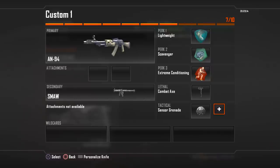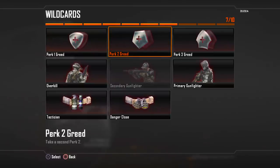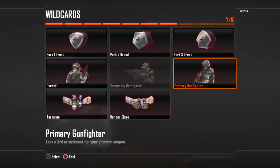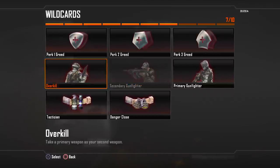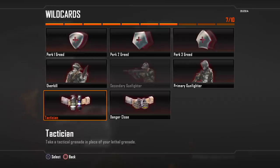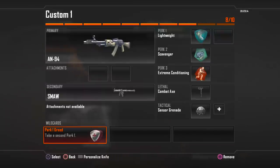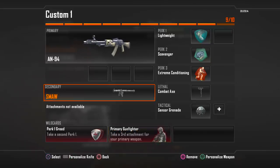Now let's take a look at the Wild Cards. Like I said before, you can use these to allocate more points — as you can see at the top, 7 out of 10. You can add more perks or more attachments to your weapons, or carry a second primary. Perk 1 Greed gives you another first tier perk, Perk 2 Greed gives you another second tier perk, and so on. Overkill lets you take another primary weapon. Primary Gunfighter allows you to equip another attachment to your primary, and Secondary Gunfighter does the same for your second primary when using Overkill.